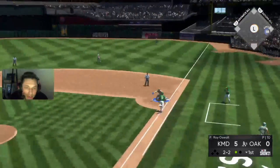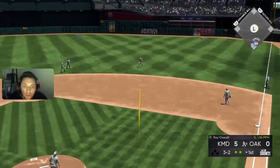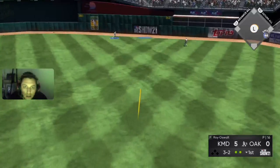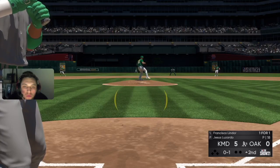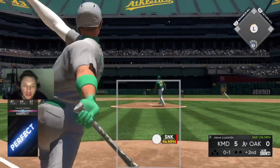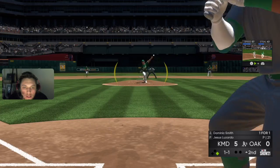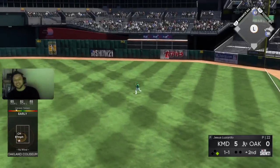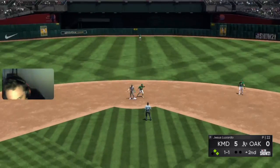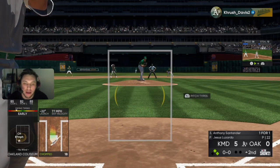Ernie puts the money in the bank. Grisham goes back and makes the catch — let's go! The entire offense is feeling pretty good. Important pitch for Lindor, and Dom Smith is two for two with two singles — that's beautiful! Anthony Santander is up again.